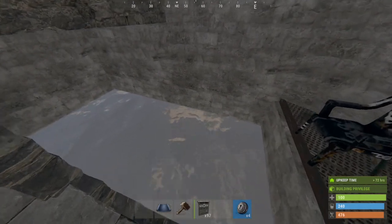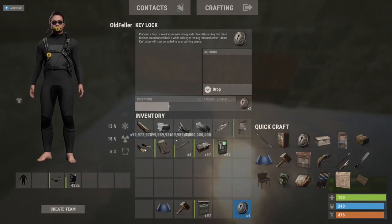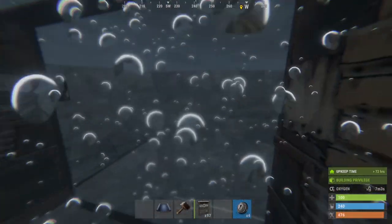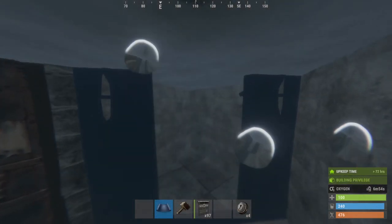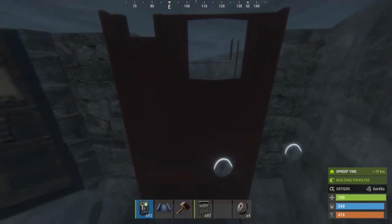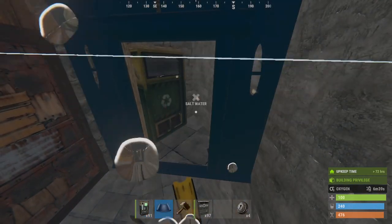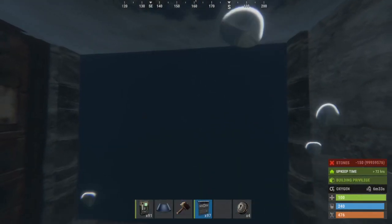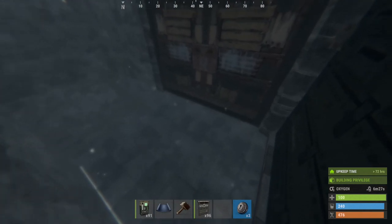Now that the basics of the base are complete, we'll go down and make a vault. The first section: put a doorway here, then put a vending machine in and disable broadcasting. Put another doorway here and make it so they have to go through the garage door to be able to get to that vending machine.